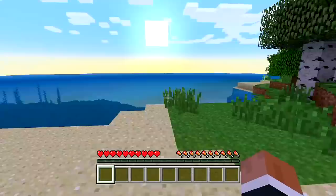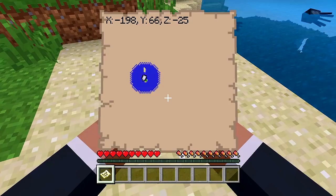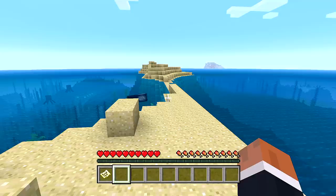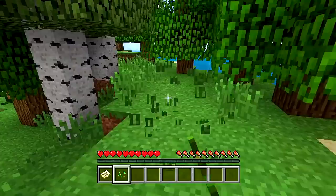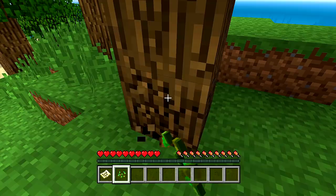Here we are — it looks like the seed worked, we are all good, we're on an island. I believe there are multiple islands around the area and there's a big piece of land up at the top right-hand corner of the map with a village. I watched the video briefly — I just wanted to find a decent seed because I've never done a survival island let's play before. I thought you weren't allowed to leave the island, but I guess you can.